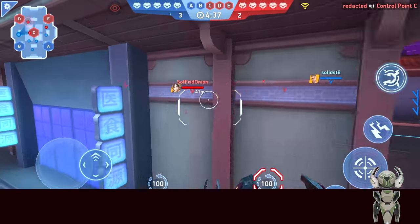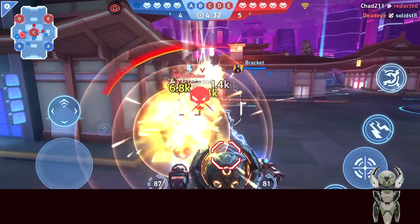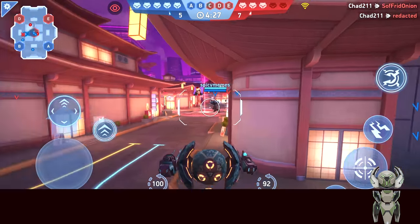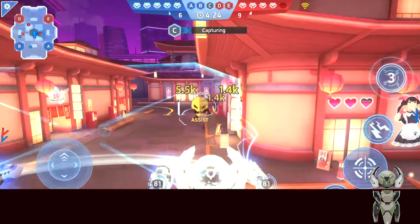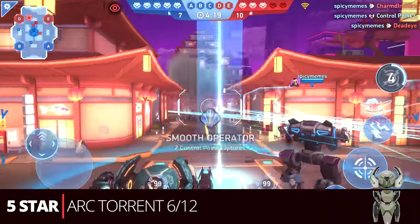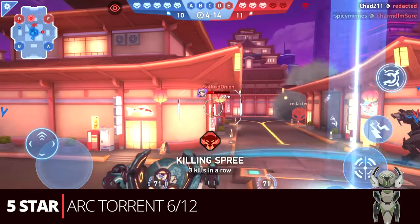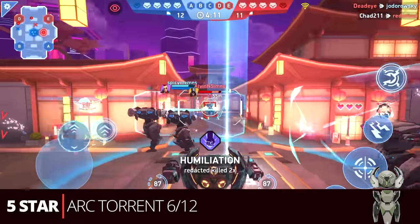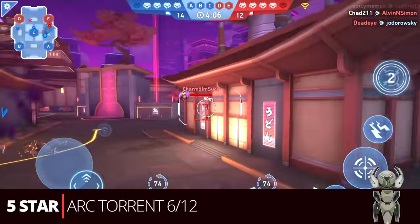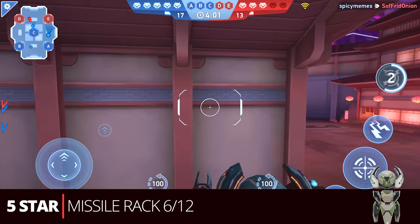Next we have five star, which is 18 energy — kind of an odd spot. Some of those 16 energy builds, especially the shotgun eights, could still work here because they're so potent. But if you want to maximize that energy, here are some options. The most common is probably the arc torrent six and twelve — kind of an odd build in terms of arms for corner shooting, but you don't do that much with arc torrents, and it's more potent by fulfilling the 18 energy.